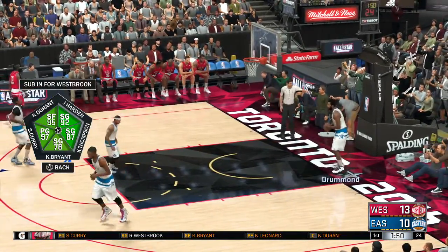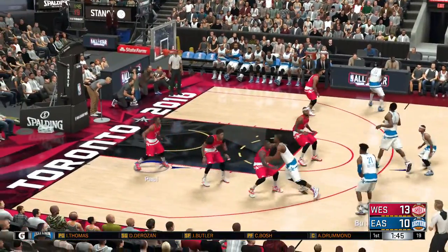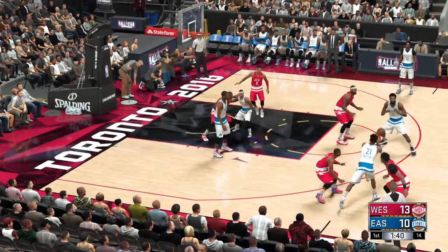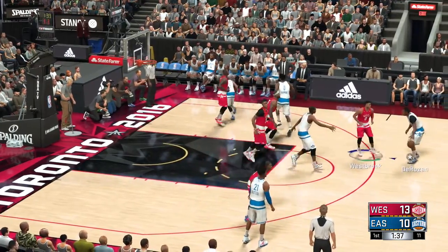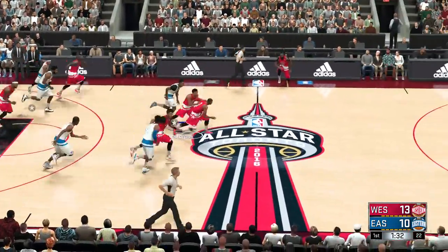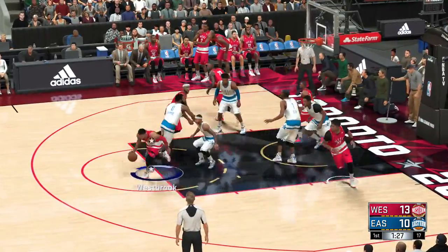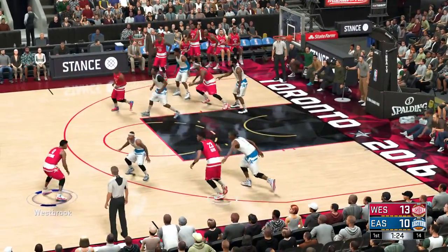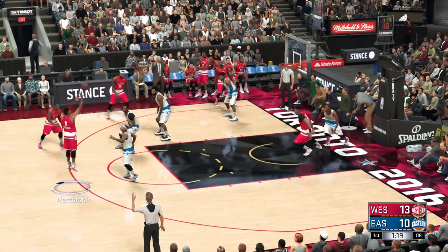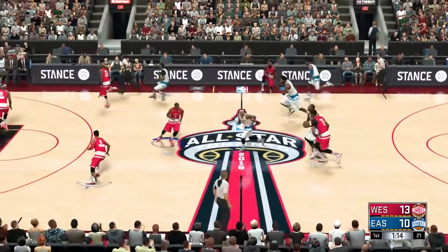New players in now for the East, and an almost entirely new group for the West. DeMarcus Cousins checked in for Durant, Anthony Davis comes in for Leonard, Draymond Green checked in for Bryant, and it's Paul in for Curry. Now here's DeRozan — stolen by Westbrook and here we go, Paul heading to the hoop. We're just over three and a half minutes into the first quarter. Westbrook — no good. The East All-Stars will take it the other way.